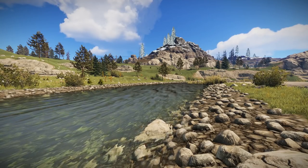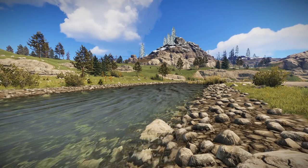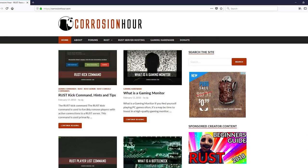Just before we get started, I wanted to thank the Corrosion Hour team. In case you haven't heard of it, Corrosion Hour is a website dedicated to Rust info. They are an amazing source for admin server commands and much more, plus they have their own Rust server which is awesome. They were kind enough to feature me on their website, and I wanted to give them a shout out for it, so make sure you take the time to check out their site.